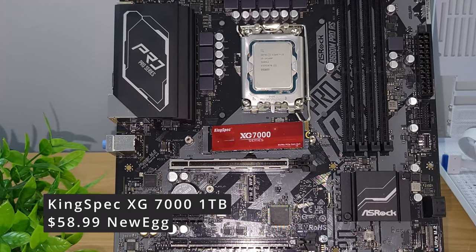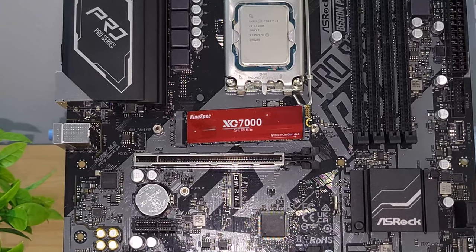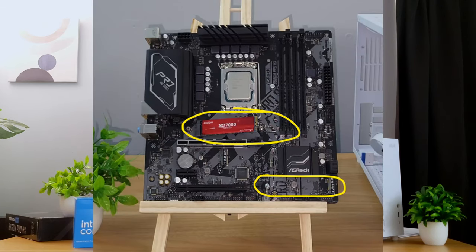This is a no-nonsense, straightforward build — we're not cutting corners. For storage, we went with a 1TB KingSpec 7000, which gets read speeds up to around 7,400 megabytes per second — a really fast drive. This motherboard has two M.2 slots, so you can upgrade your storage in the future relatively easily if you choose to do so.